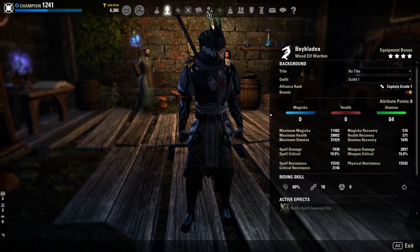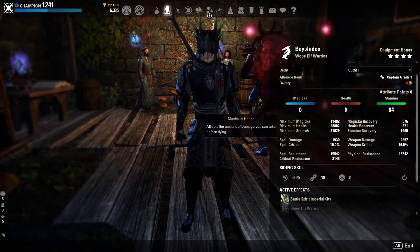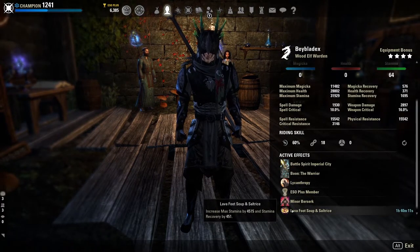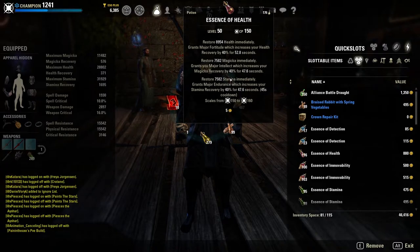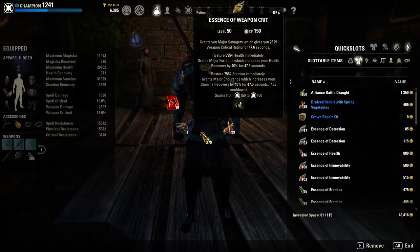Keep in mind stats might look a little different if you trait according to my website. In terms of races, I recommend Wood Elf for the more mobile offensive option with good sustain, or Nord for the tankier option. We run the Warrior Mundus and the Lovefoot Soup and Saltrice buff food for maximum stamina and stamina recovery. For potions you have two options: major savagery potions giving you a huge weapon critical boost plus health and stamina restoration, or tri-stat pots restoring health, magicka, and stamina with major recovery for all three. If you run Bull Netch you'll definitely want tri-stat pots; with Blue Betty I still run tri-stats personally, but the crit pots can give a really big damage spike.